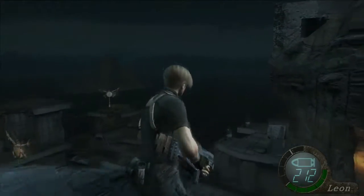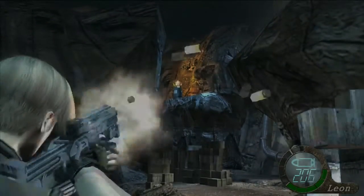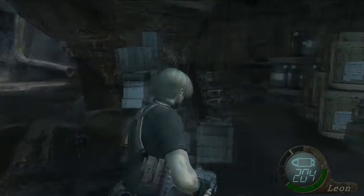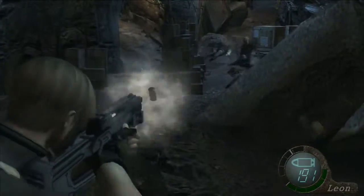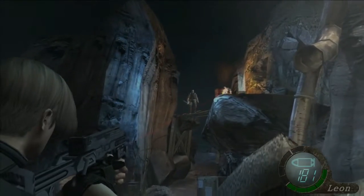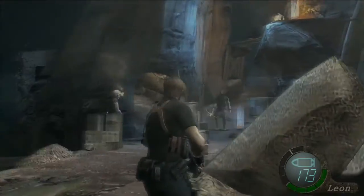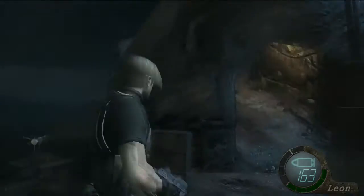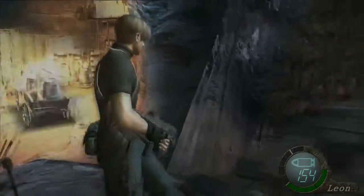From over here I'm going to pick off that guy first. A guy with dynamite is going to start standing right here and he is a pain in the ass, so try to take him out pretty quick. Same with the guy with the rocket launcher. I'm just going to run past him, get rid of him, and head up top. I'm going to shoot the barrels on that cart.